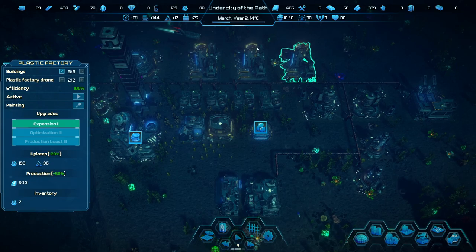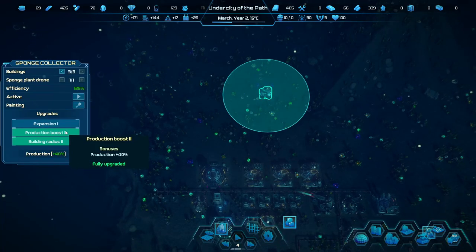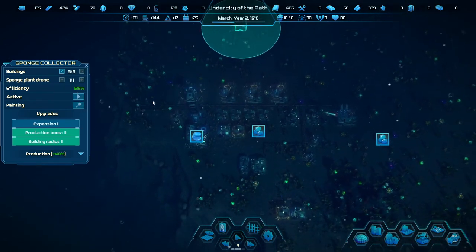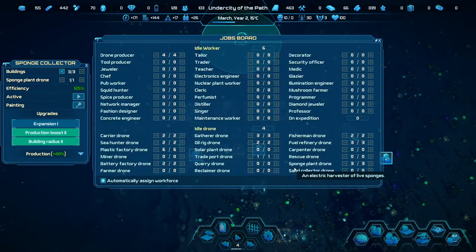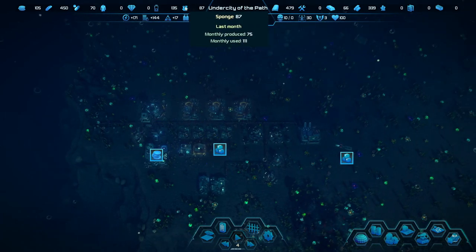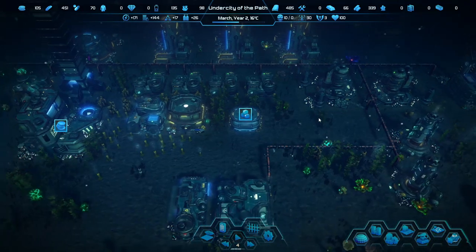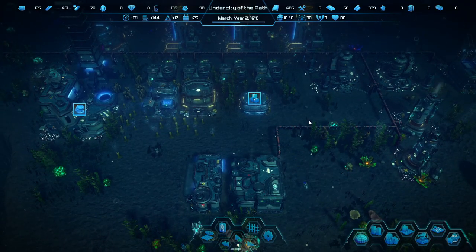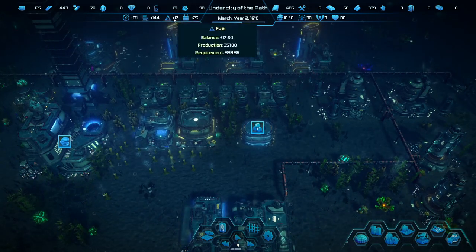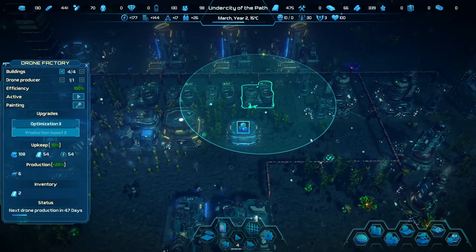We're consuming 200 sponge per year from these plastic factories. With 3 fully upgraded plastic factories, it's going to start draining sponges quite significantly. We're okay right now, but we just don't have enough fuel to make another plastic plant before building another fuel plant. I don't think I'd want more than 4 drone factories at this point. If we can keep the drone factories going, we can get more things online — and we might want to look at an iron factory.